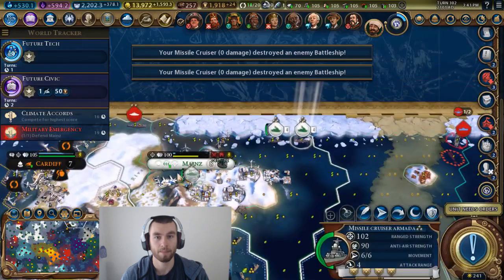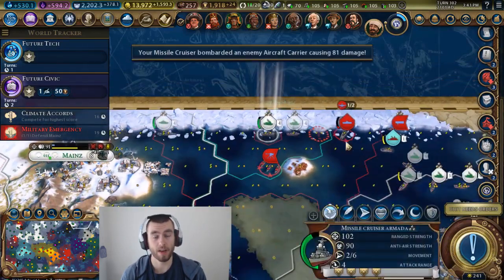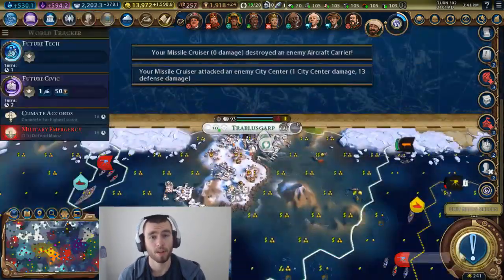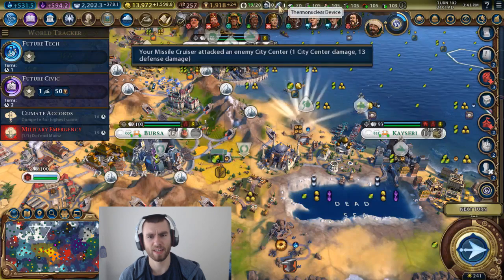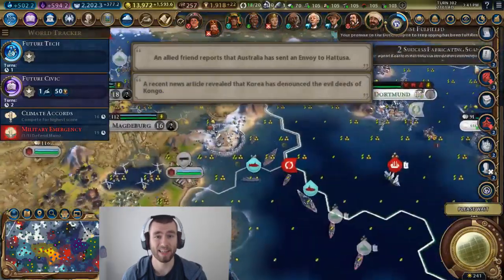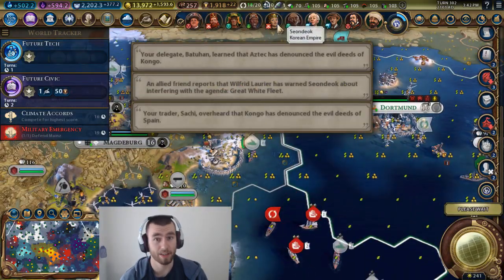In Gathering Storm, if I'm going to spend oil on military units, I'm going to spend it on my navy, not on my land army. Same with coal — I don't even know if there are land units that use coal, but if there are, I'm not going to spend my resources on them. I'm going to spend it on ironclads.